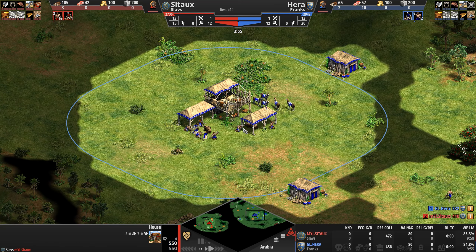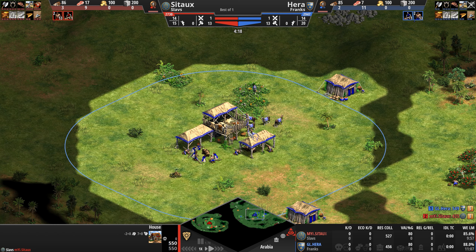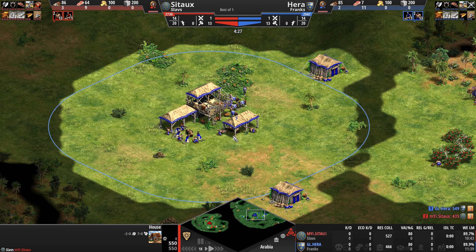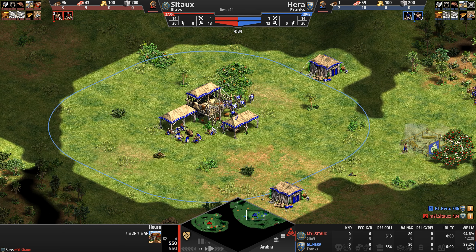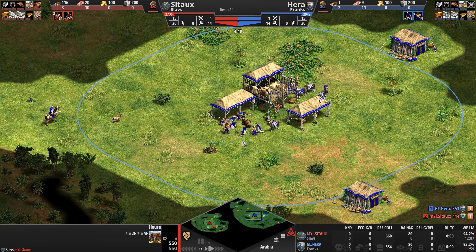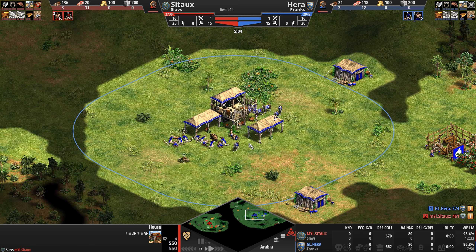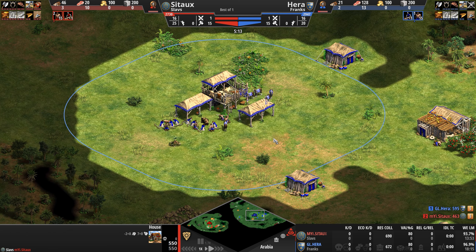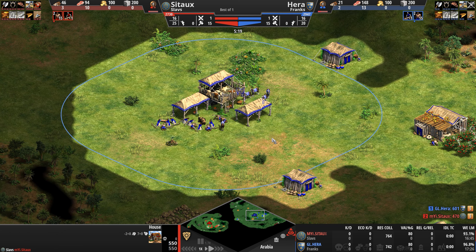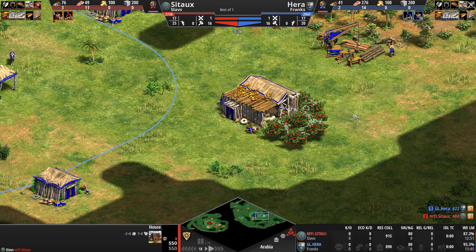The Franks are the OG cavalry civilization going all the way back to Age of Kings. Their knights come with extra line of sight, stables can be upgraded to work 40% faster, and all mounted units come with 20% more HP. To support their heavy cavalry against threats like halberdiers, the Franks have their unique unit the throwing axeman — a ranged infantry unit similar to the Malian Gbeto but a bit slower, with upgradeable range. Frankish castles cost 15% less stone in castle age and 25% less in imperial, foragers work 15% faster, and mill upgrades are free.